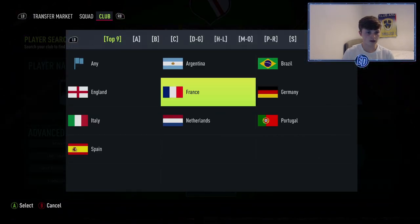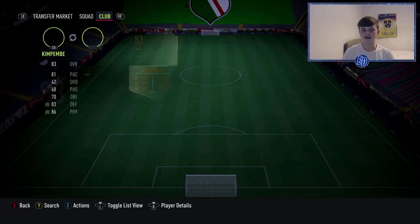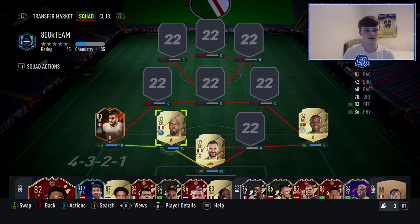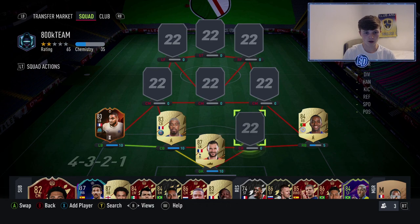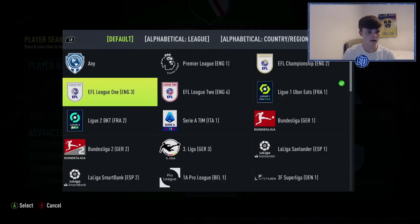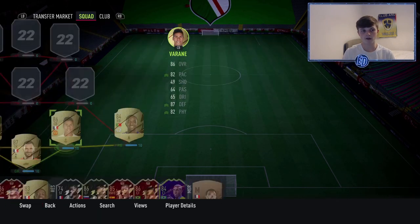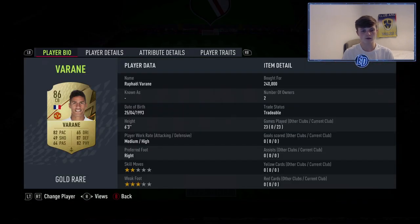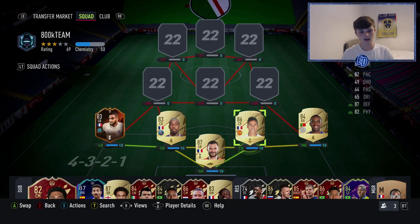At centre back we have Kimpembe from Ligue 1 — an absolute tank, so overpowered. You've probably played him and thought 'what the hell, this guy is overpowered.' The other guy is even more overpowered but a million times the price — Varane. He's honestly worth every penny, worth 240k when I bought him a few days ago. He's like Kimpembe times four. Those two together might be my favourite partnership so far.